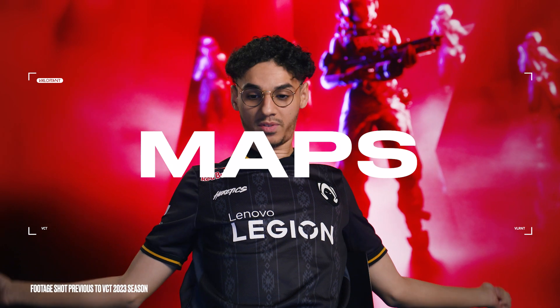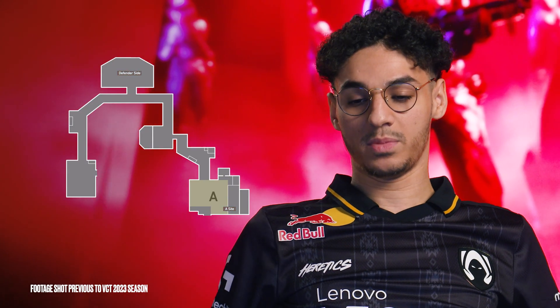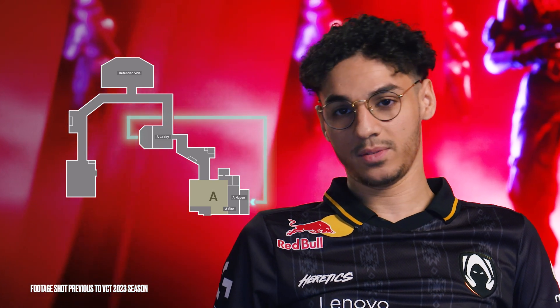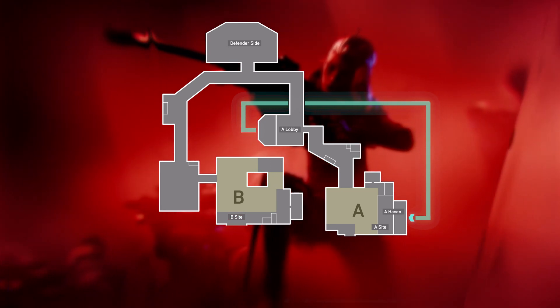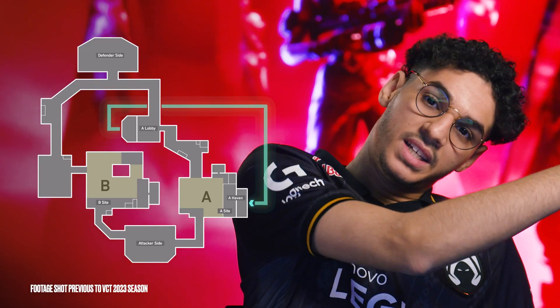A map with two bombsites. There will be a big road — it's going to be an A lobby. On A lobby, if you take the TP, you can teleport to A heaven. The other part of the map is B. This site is very free to attack, because when you run to it, you only have like two seconds to get in, so they have no way to defend it — it's completely an attack map. Inside the B bombsite, you have a TP where you can heal yourself and get free grenades.